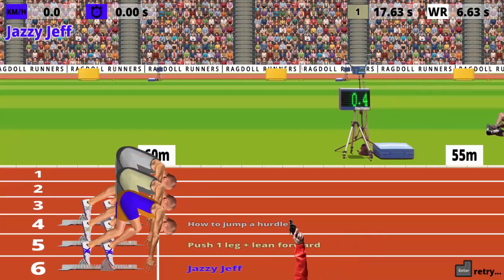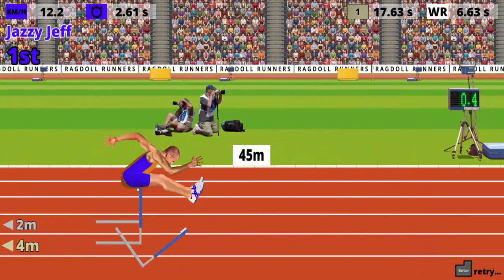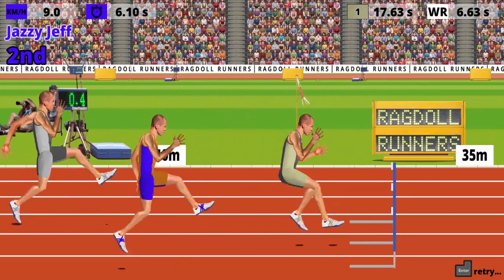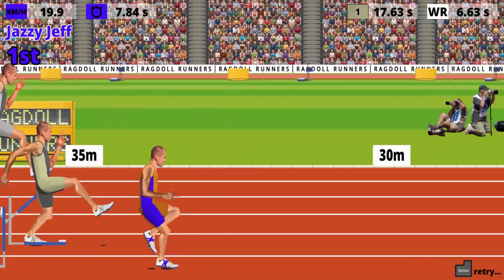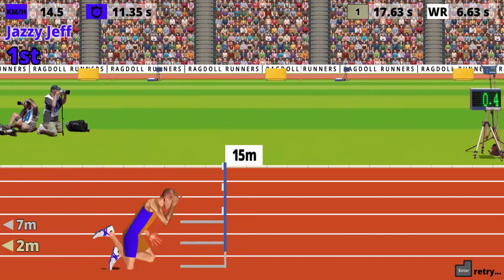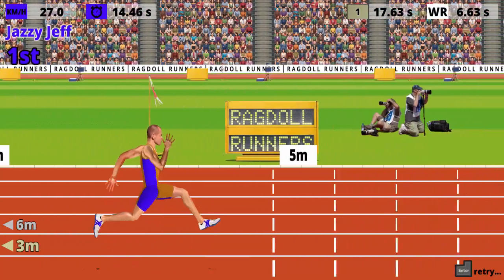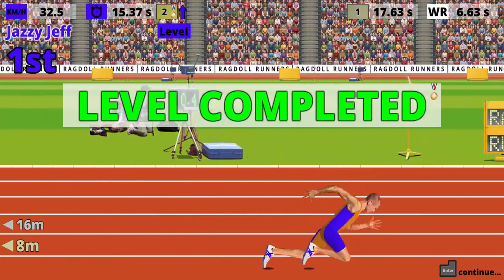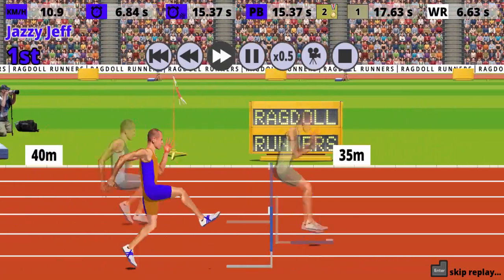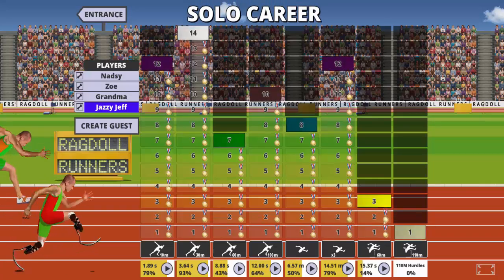We're going to try some of the hurdles here. Push one leg and lean forward - push one leg and lean forward. Didn't really work for me, these guys are catching up. This is really difficult. I did it! I hopped over one of them - no! Oh, come on. We did it, we won! 15.37 seconds, we're up to level 2, which is not very good at all. But I hopped over one of them properly - look at that action. So we won the 60 metres, I think we're ready for the 110 metres.